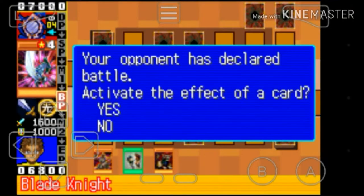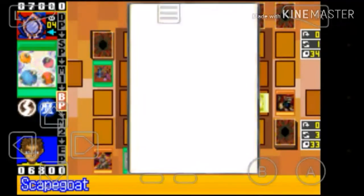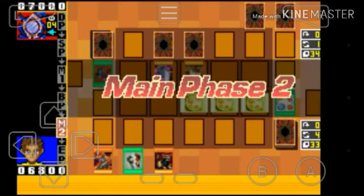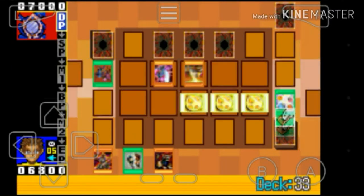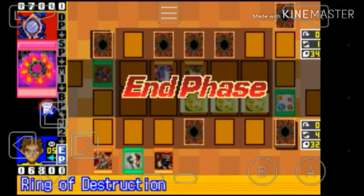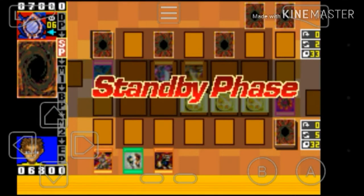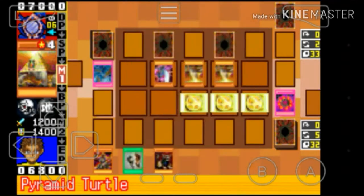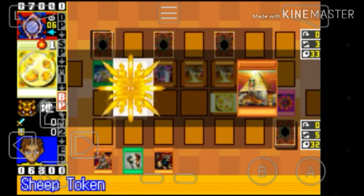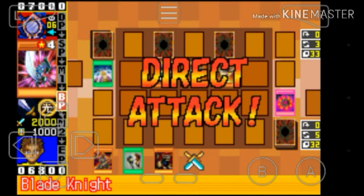The 2006 Chaos Return format finally ended with a September ban list, which made Chaos Sorcerer Forbidden. This Forbidden list was particularly notable because it marked a shift in when Forbidden and Limited lists would be released in the TCG. Previously they were released every six months in April and October; however, the September 2006 list marked a shift to March and September in order to better align with when the Forbidden lists were released in the OCG. This list also saw Spirit Reaper getting limited — a card that had seen essential staple status almost unbroken since the end of GOAT format.